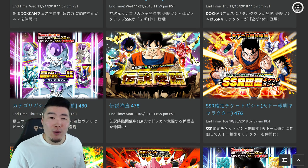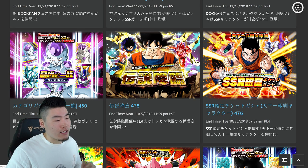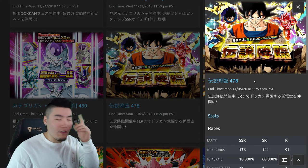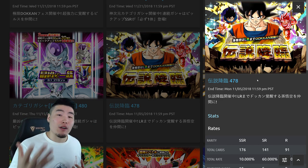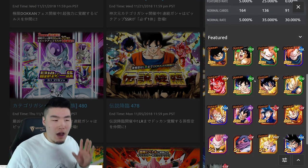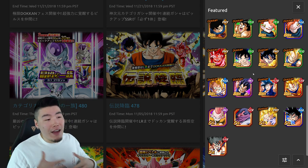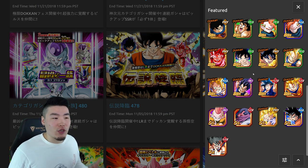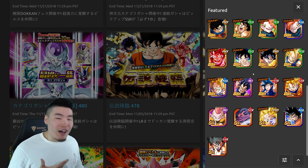Without further ado, let's jump right into it. The first banner that caught my eye, that I know Global hasn't received yet, is this LR Super Saiyan 3 Goku featured legendary summon banner. LR Super Saiyan 3 is an amazing unit — I don't have him, I would love to have him — but I always recommend a skip on these legendary summon banners, mainly because aside from the main featured LR, the other ones are kind of lackluster.